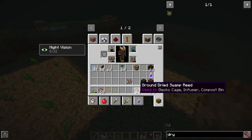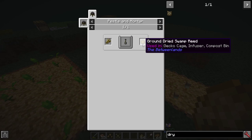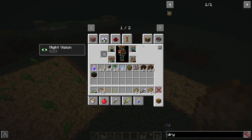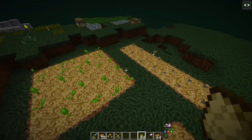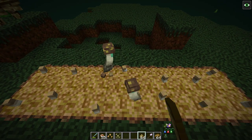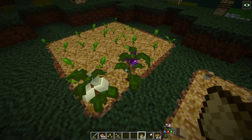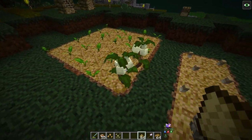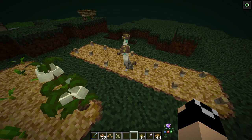You can make ground dried swamp reed, which is made by smelting swamp reed into dried swamp reed and then running it through a pestle and mortar — we'll cover the pestle and mortar next episode when we do alchemy. This stuff works pretty much like bone meal: you right-click it and you can grow plants up to full size. When white pears turn white, they're ready; when spores grow large, they're ready too.